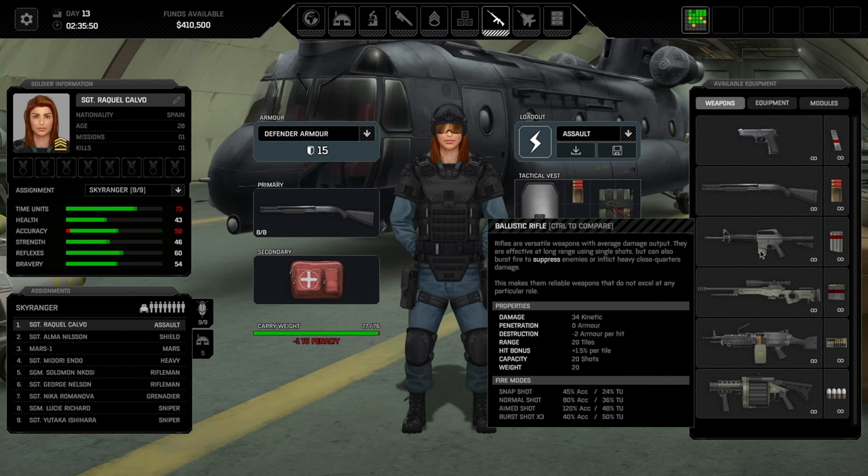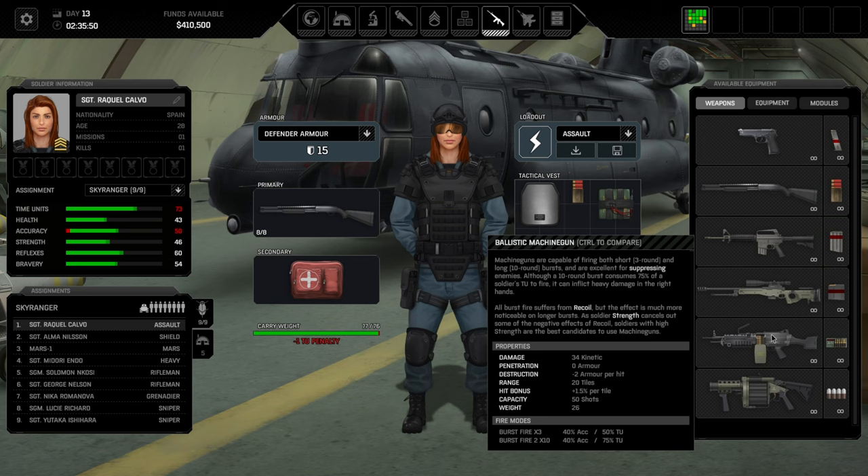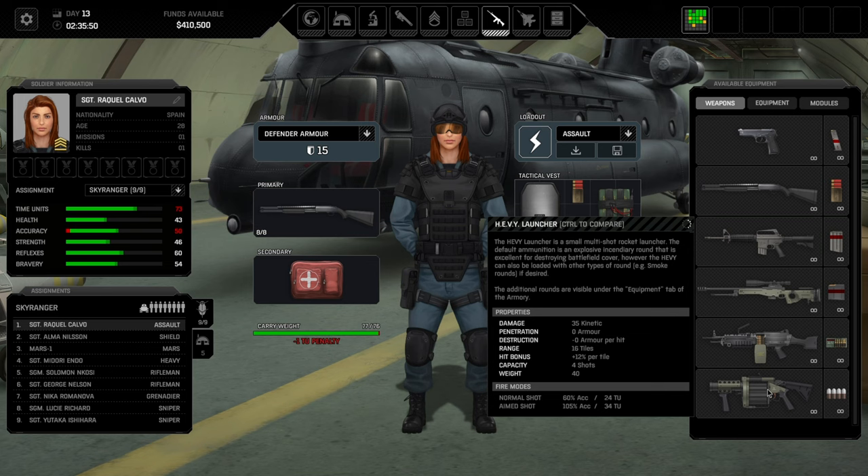Moving to the ballistic machine gun — it can only shoot burst fire or full auto. It's great when it works but very situational: burst fire costs 50% of time units, full auto costs 75%, so you rarely have room to move and shoot. This is more of a support suppression weapon — find a slightly elevated position with your heavy gunner, don't move much, and use it to keep enemies' heads down. In that role it works well.